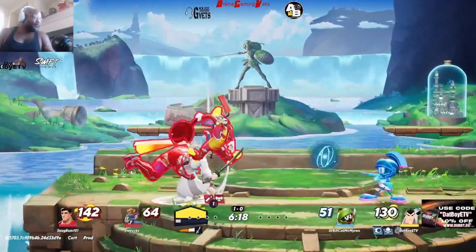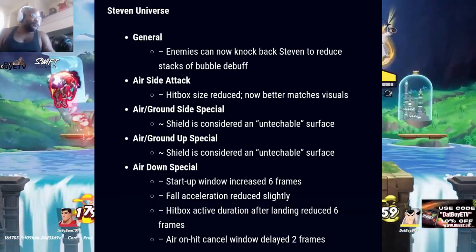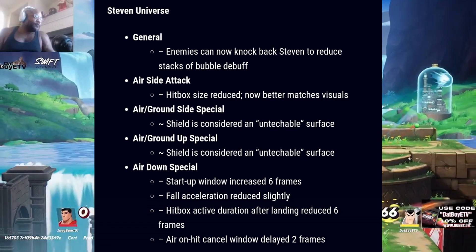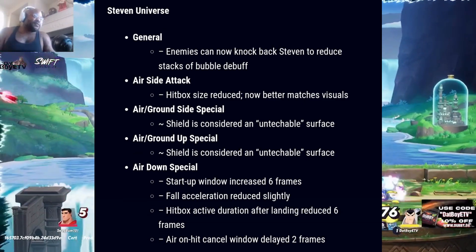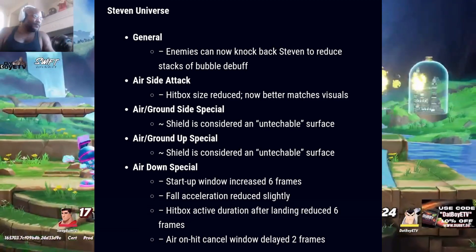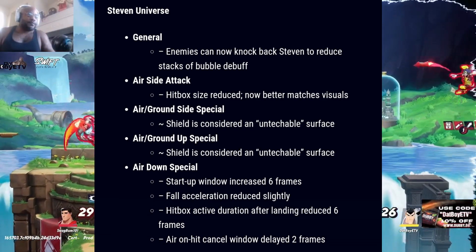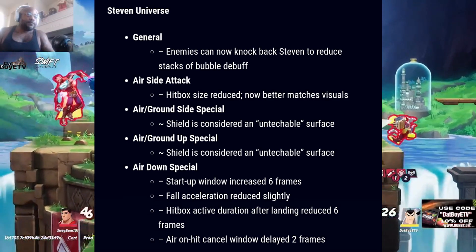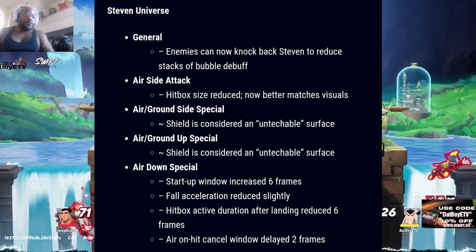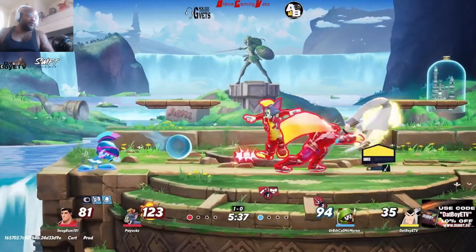For Steven Universe: enemies can now knockback Steven to reduce stacks of the bubble debuff. Air side attack: hitbox size reduced, now better matching visuals. Air slash ground side special: shield is considered an untackable surface. Air slash ground up special: shield is considered an untackable surface. Air down special: startup window increased six frames, fall acceleration reduced slightly, hitbox active duration after landing reduced six frames, and on-hit cancel window delayed two frames. Some good changes there to Steven.